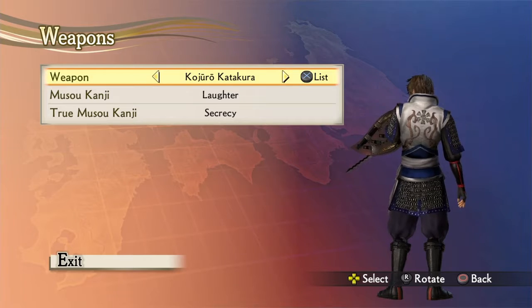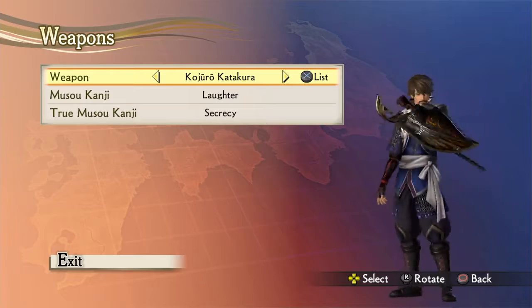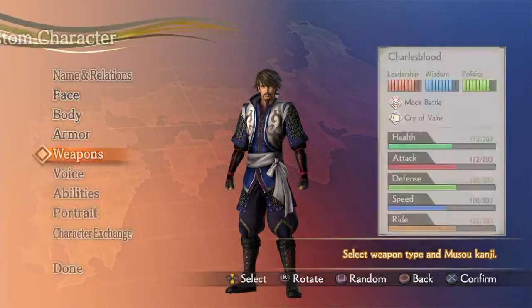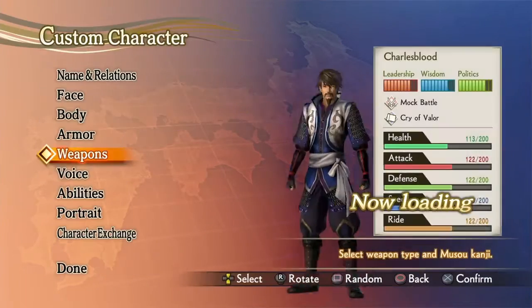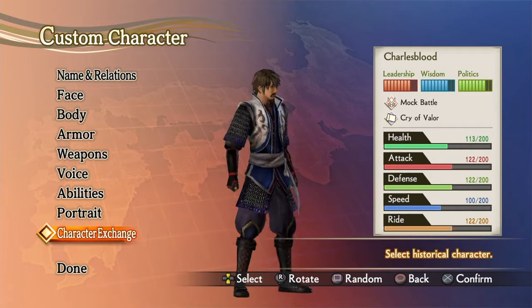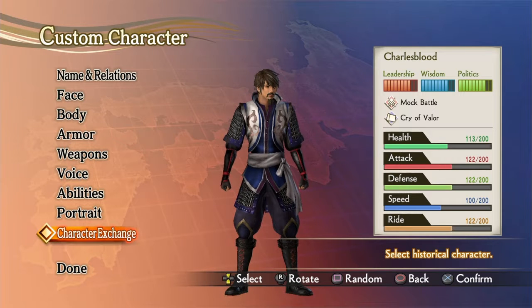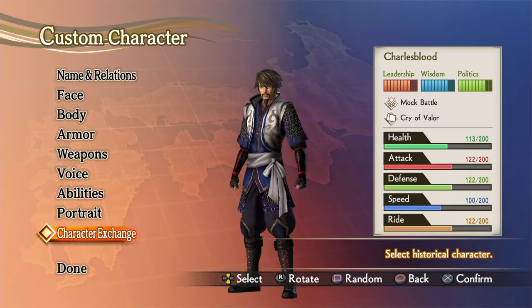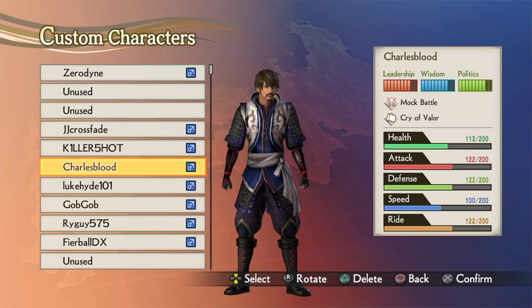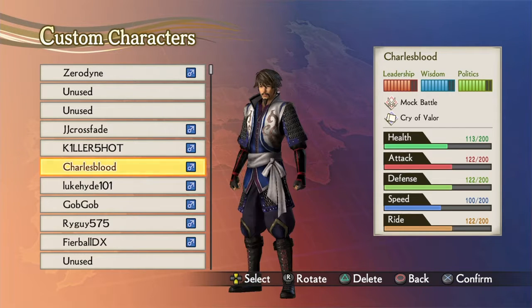There's also a hidden pistol in it — kind of to show off the hidden side that Charles keeps away. I sacrificed some of his stats to put them towards his leadership, wisdom, and politics skills. He seems pretty balanced, but it does sacrifice his overall combat stats.